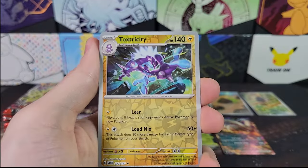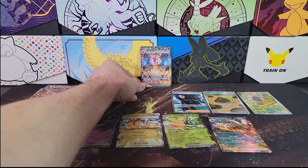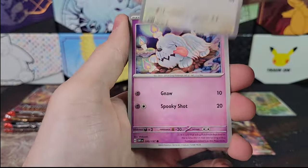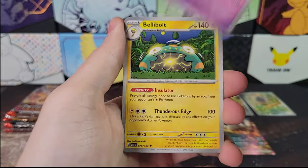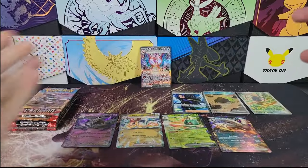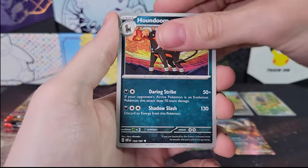Reverse Toxtricity, Rowlet, Entei. That Charizard card will obviously be sleeved and top loaded after the video. There's always someone who asks why I didn't sleeve the card — if I sleeve it, the glare from the lights makes it too reflective to see on camera. I have like three big spotlights on the cards here. I do take good care of the cards; I just don't sleeve them during the video so you can actually see them rather than just a big square light reflection.